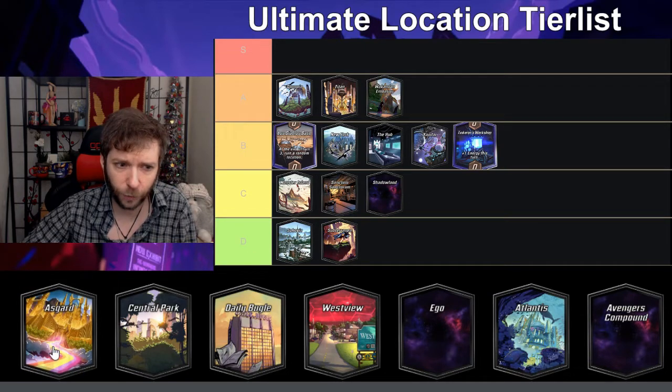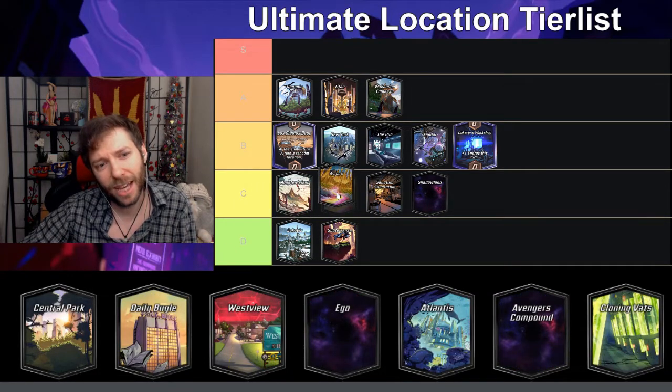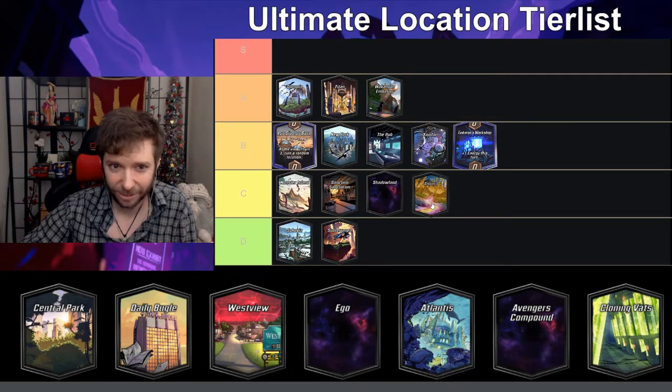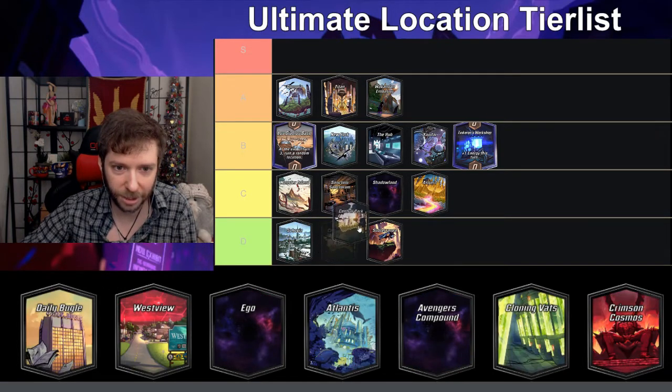Asgard — after turn four whoever has more power at this location draws two cards — it's a tough location because it really depends on what other locations you have. Whoever has the best curve usually gets it, so I'll put it C. Central Park — put a squirrel in each location — I like it, it's a C.